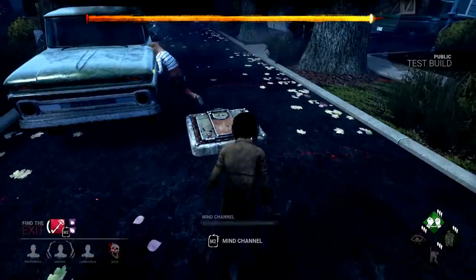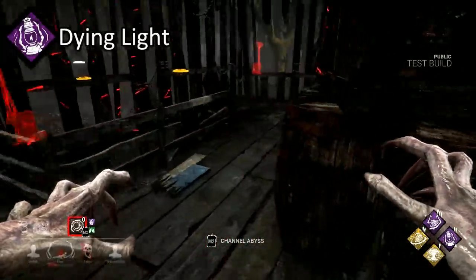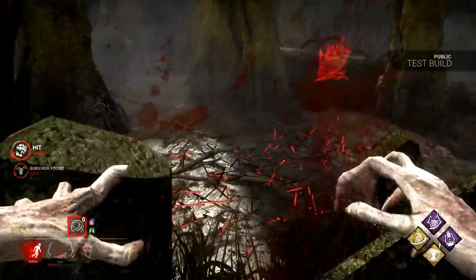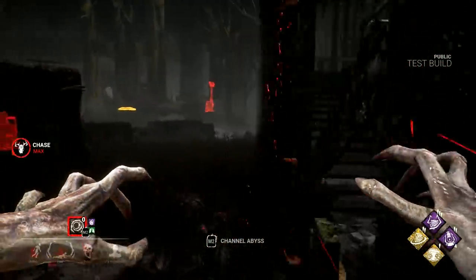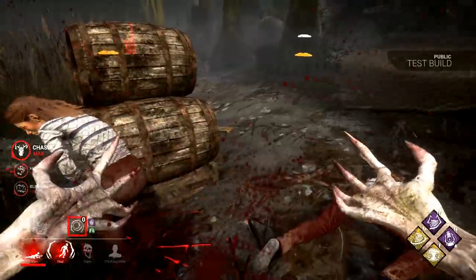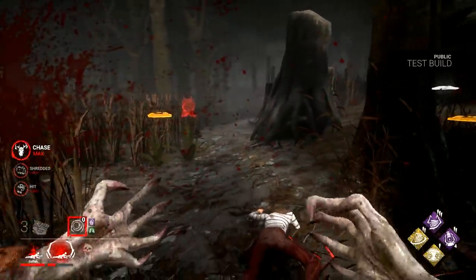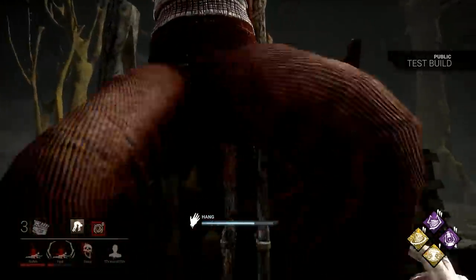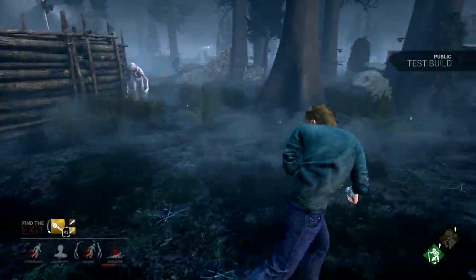Maybe allow two survivors to be alive instead of one to widen its use case. And lastly, we have Dying Light. This was reworked so that instead of the perk's focus being on killing the Obsession to apply a debuff to the survivor team, now it applies a stacking debuff to all survivors except the Obsession every time you hook a player who's not the Obsession. I think this change will make the perk healthier for the game. It encourages the killer to go after other players rather than tunnel a single survivor. Each stack of Dying Light adds about 2.5 seconds of generator time and 0.5 seconds of heal time, which doesn't seem like much, but you don't really have to do anything special other than hooking survivors to receive the benefit. So I think this rework will lead to the perk seeing more use.